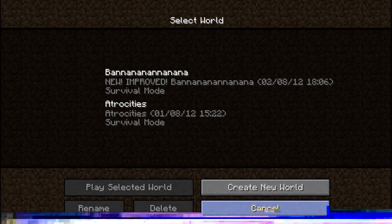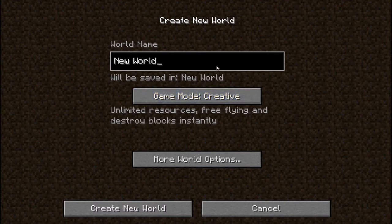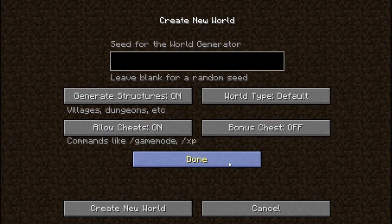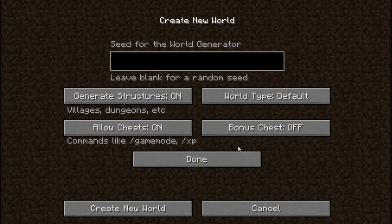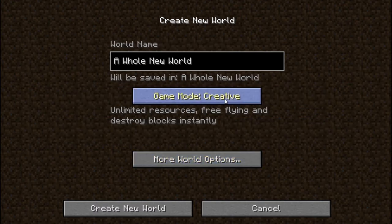So let's create a new world using creative mode, because survival mode doesn't seem to be working okay for me right now. There are about three new features when creating a new world: you can have large biomes, you can have a bonus chest, and you can allow cheats. I'm not going to have a bonus chest, but I am going to have a large biome.